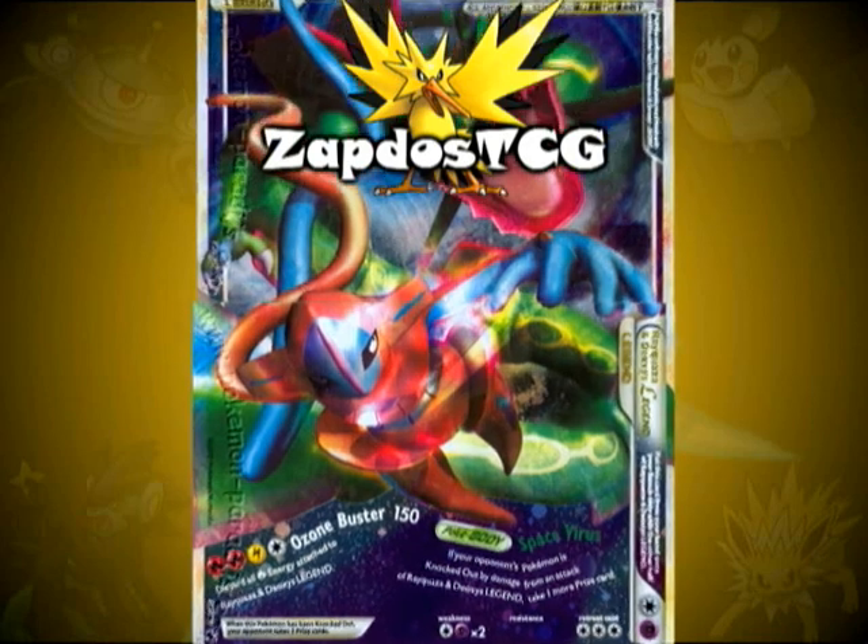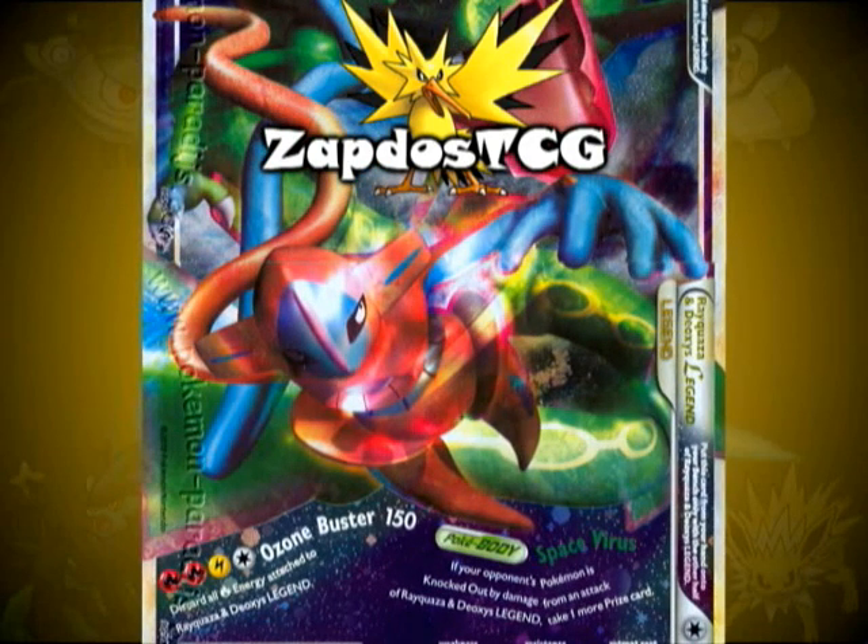But other than that, this card is very good. It has an awesome Pokebody named Space Virus, which states: if your opponent's Pokemon is knocked out by damage from an attack of Rayquaza and Deoxys Legend, you may take one more prize card. This is actually a great Pokebody to have, because if we look at its attack, we see that it deals 150 damage for two Fire, one Lightning, and a Colorless energy. It's called Ozone Buster and it states: discard all Fire energies attached to Rayquaza and Deoxys Legend.